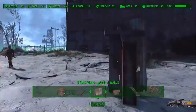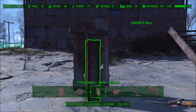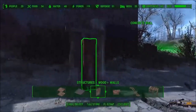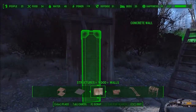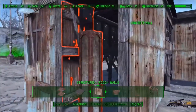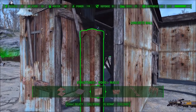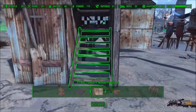Hey Strong, you trying to practice using stairs? Showing just how smart you are. Look — Strong can use stairs. Strong. Smart. Alright. So we'll put this piece in here, and there we go. Get our stairs put back in place.